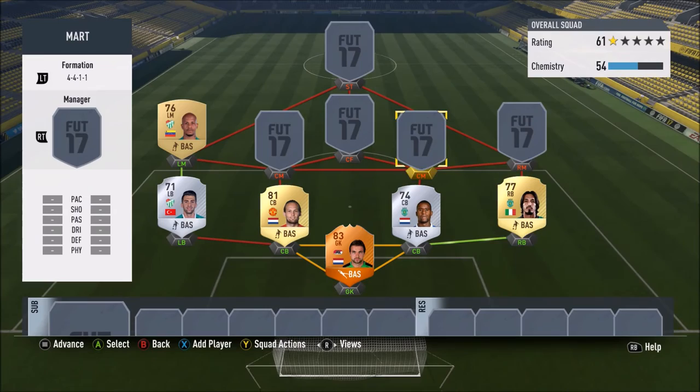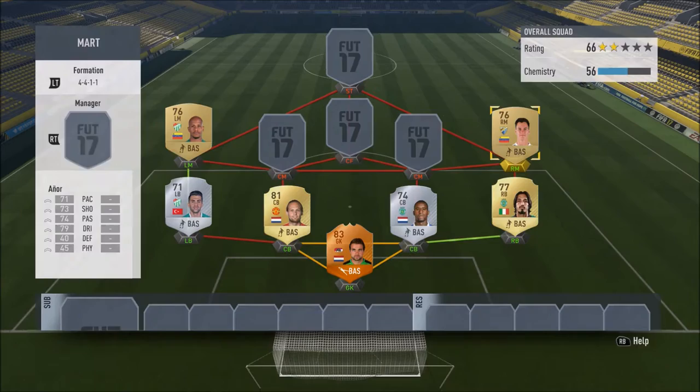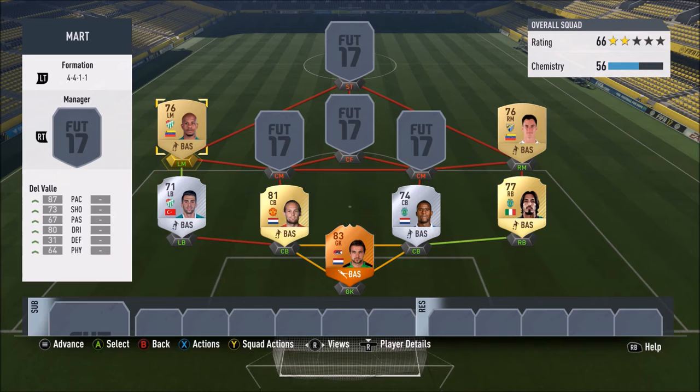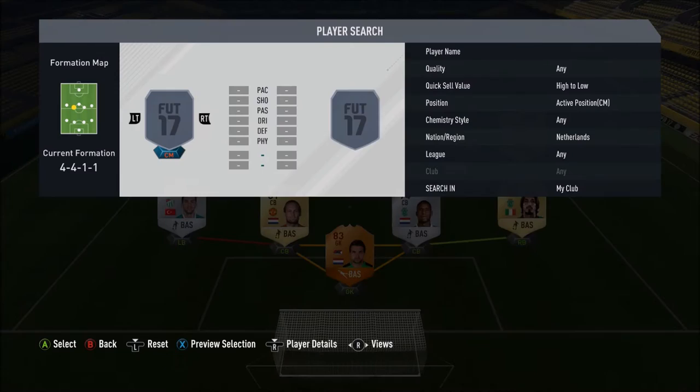Left mid and right mid are both Venezuelan. On the left we go for Jonathan Del Valle, and on the right Juan Pablo Anor. Anor: 71 pace, 79 dribbling, 73 shooting and 74 passing, 5 foot 7, medium/medium work rates, 3-star weak foot and 3-star skill moves - 2 goals and 2 assists in 5 games. He's got a belter of a free kick but with 71 pace he's probably better as a centre mid. Del Valle has 87 pace, 80 dribbling, 73 shooting, 5 foot 8, high/medium work rates - no goal contributions as my left back went walkabouts and he was covering left back.